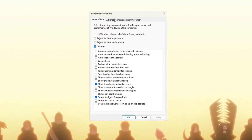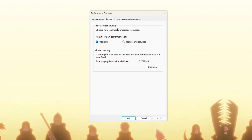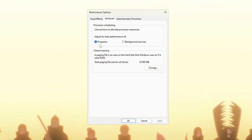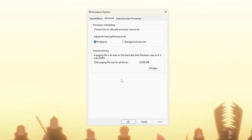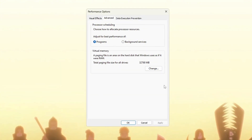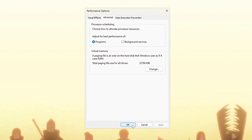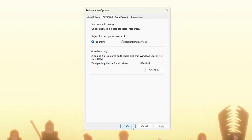Now go to the Advanced tab at the top of the same window. In the section called Processor Scheduling, select the option 'Adjust for best performance of programs.' This makes sure Windows focuses on running the apps you are using, like Fortnite, instead of background apps. After all of this is done, click OK to save all the changes. These settings will help your system run faster, make programs open quicker, and give better performance while gaming with less lag or stuttering.